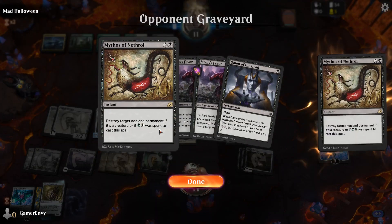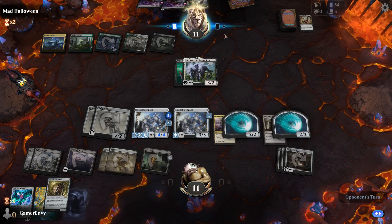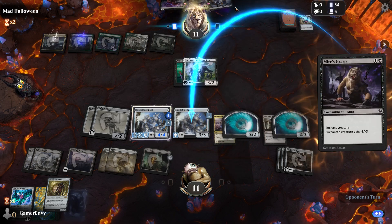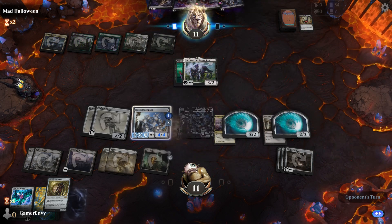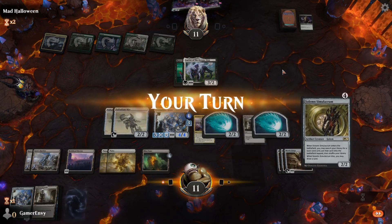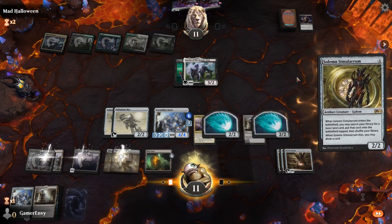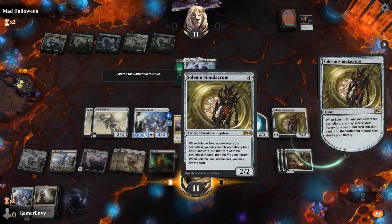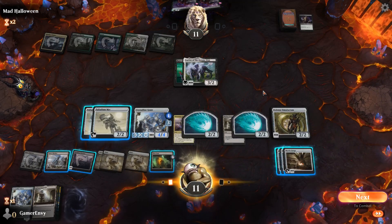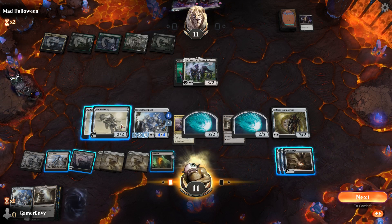He's got Mythos - never mind. That wasn't fun was it? Mythos of Brass kills Crystalline Giant. I'm going to go with the Solemn Simulacrum - I'm going to search my library for a land, shuffle, and I got the exact same card again. That's pretty crazy isn't it?